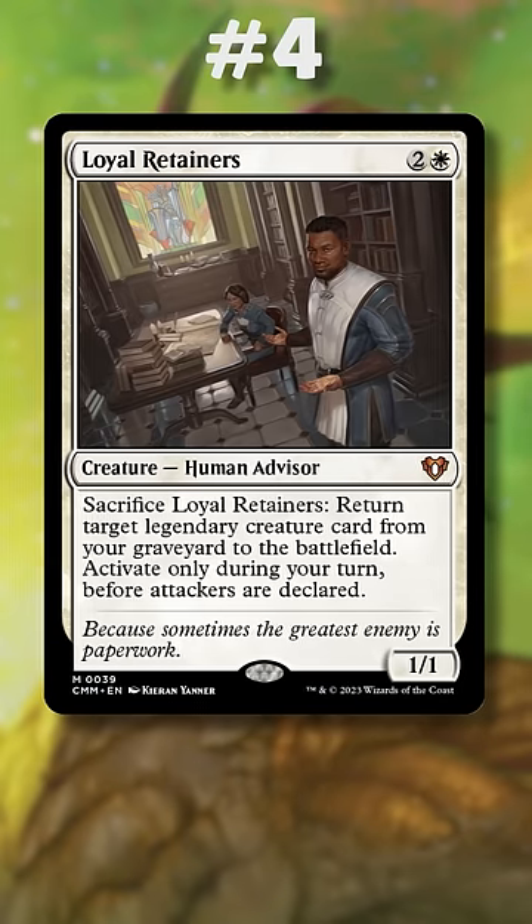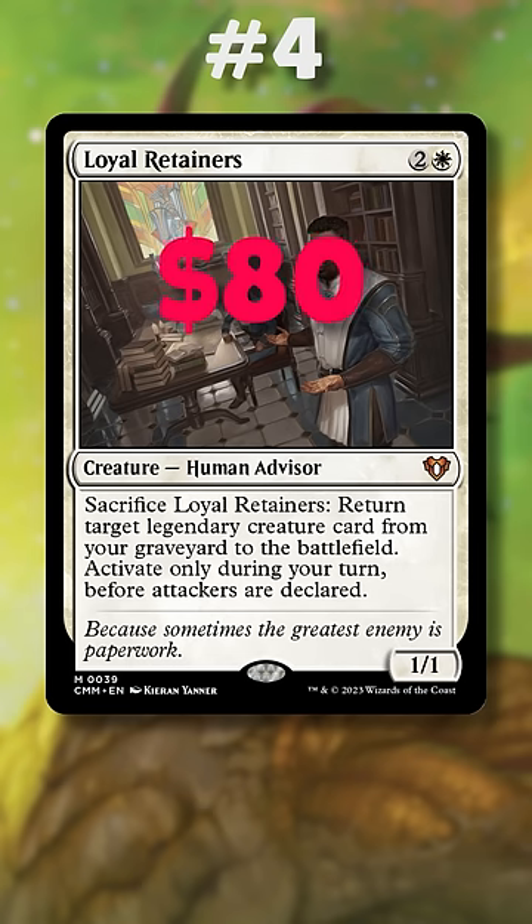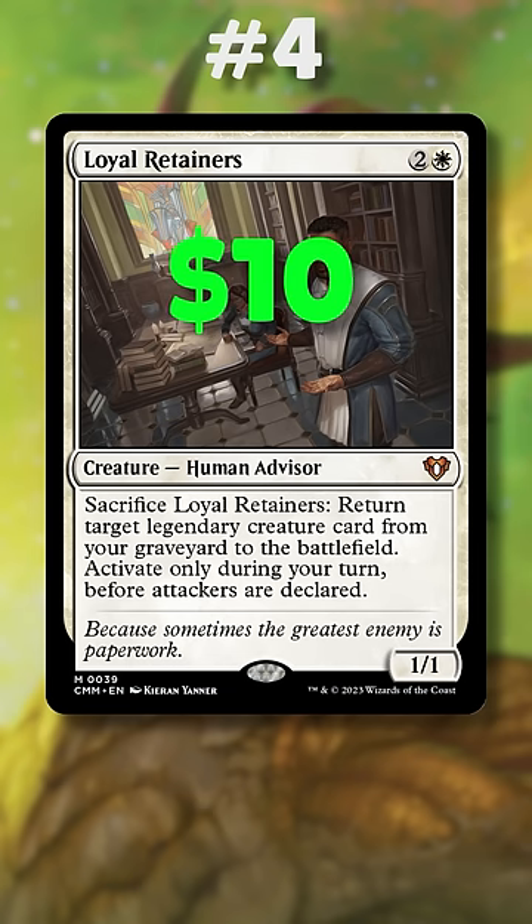Number 4 is Loyal Retainers. Originally printed in Portal 3 Kingdoms in 1999 and with very limited reprints since then, this was $80 earlier this year with a current reprint price of only $10.